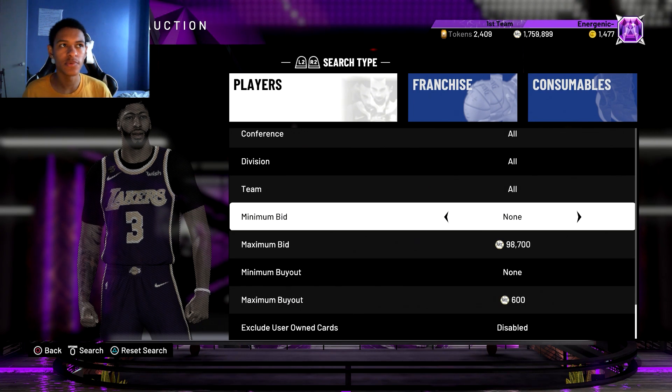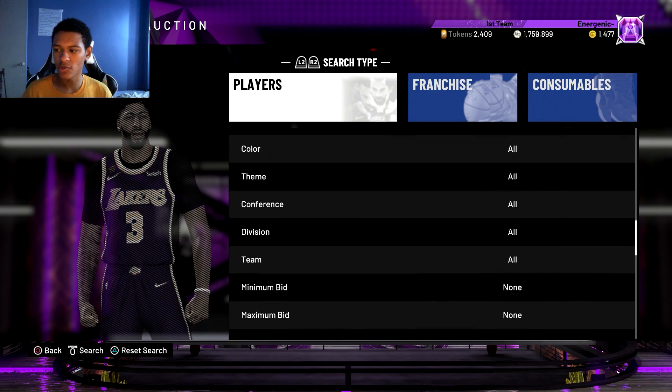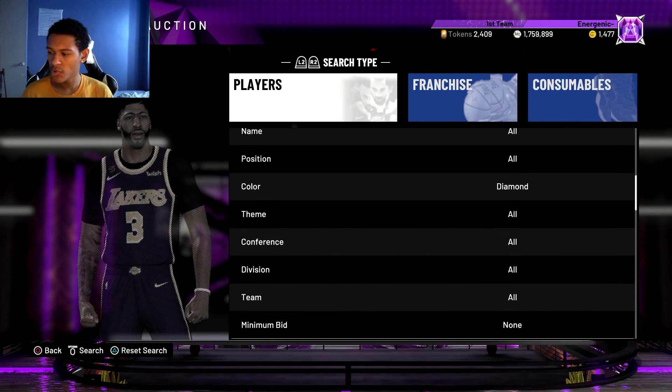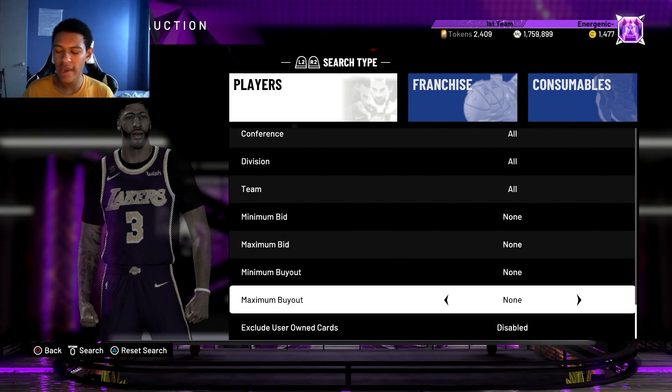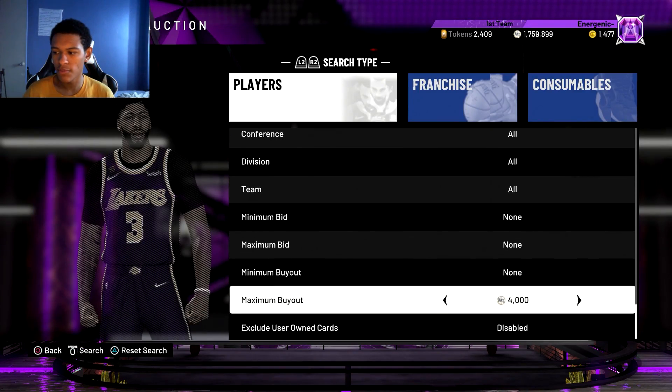If you're anywhere above that — let's say you're between 3,000 MT and around 12,000 MT — you can use the diamond filter. It varies from time to time depending on how the auction house is looking. You have to find out what the cheapest diamond player is and how much he goes for. Let me show you right now. Usually the cheapest is around 4,000 — it's usually Earl Monroe. I'll drop it down a little bit — looks like the diamond filter went down a bit, so he's going for around 3,650 or 3,500.